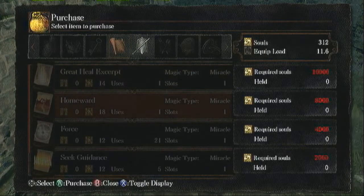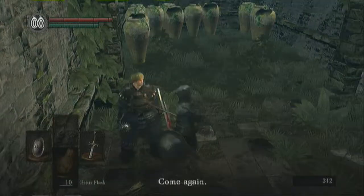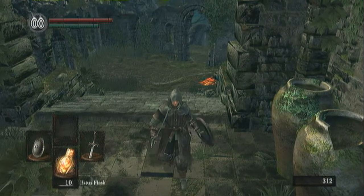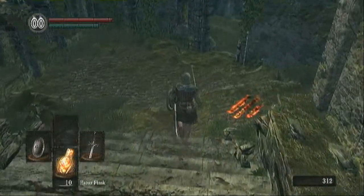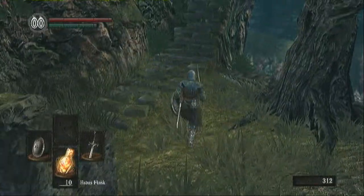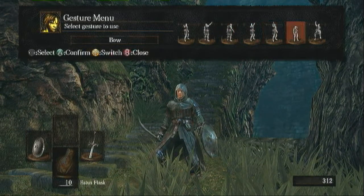And that's what we got from there — Great Heal Expert and Homeward, and you need talismans to cast them. I got a new gesture, so let's do it for joy. Looks like we're reaching the end of this episode anyway — so next time guys, we'll be going up here and travelling to the Undead Burg. See you next time!